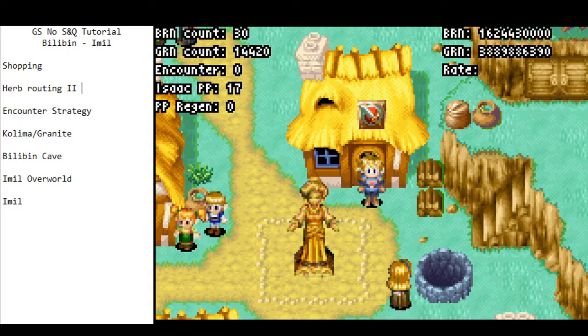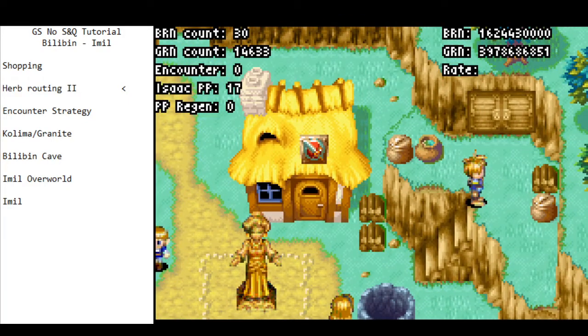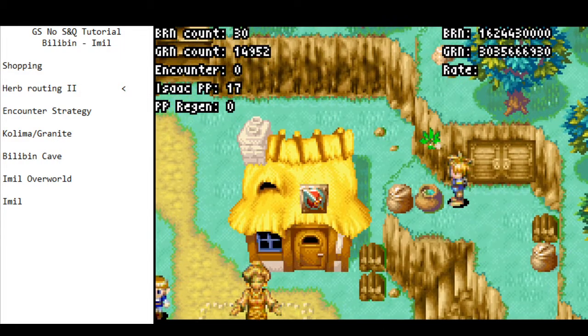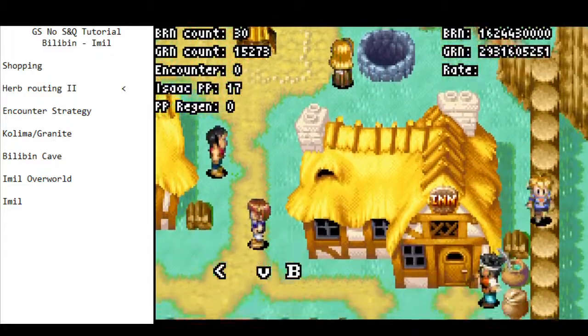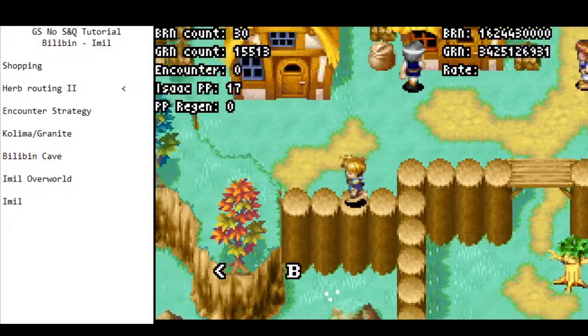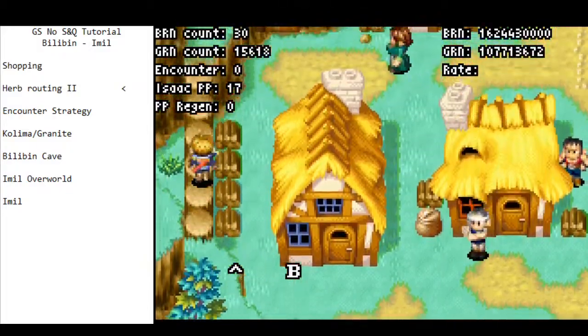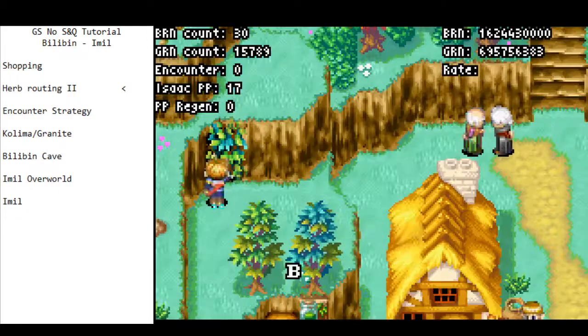Now we move on to herb routing. First thing we're going to do is go up these stairs to get Gust — Gust is a Jupiter djinn and we need to get Gust, obviously. There's a pot here with a herb, so we're going to pick up this herb. That's the only non-compulsory herb we're going to pick up. If you got a herb drop in Goma Cave, you can skip this one.